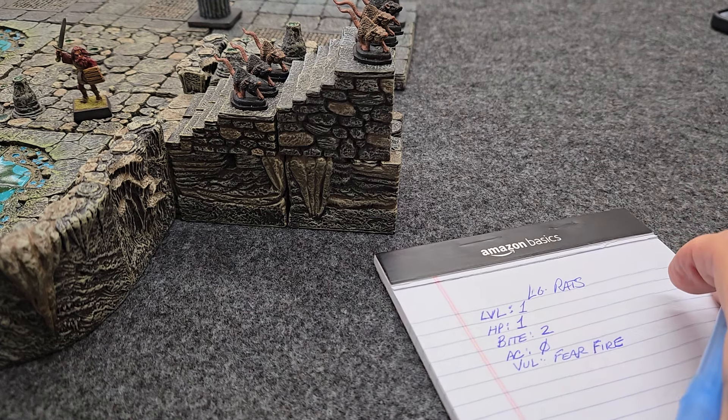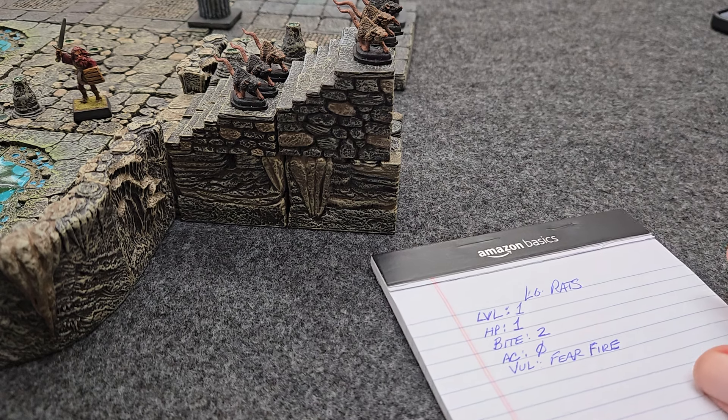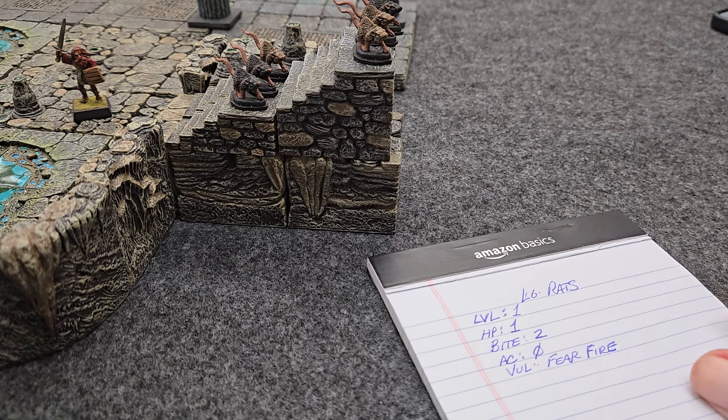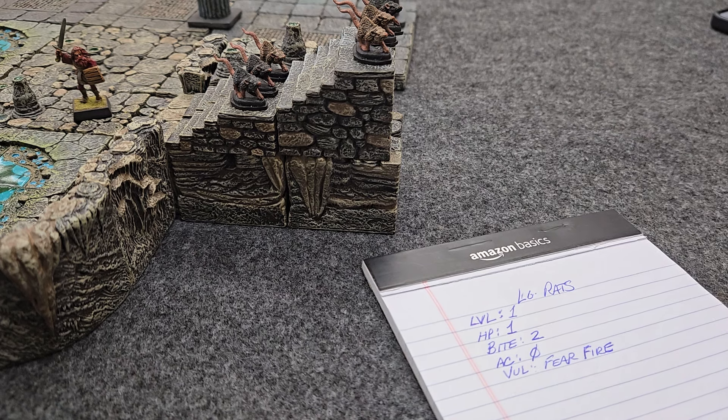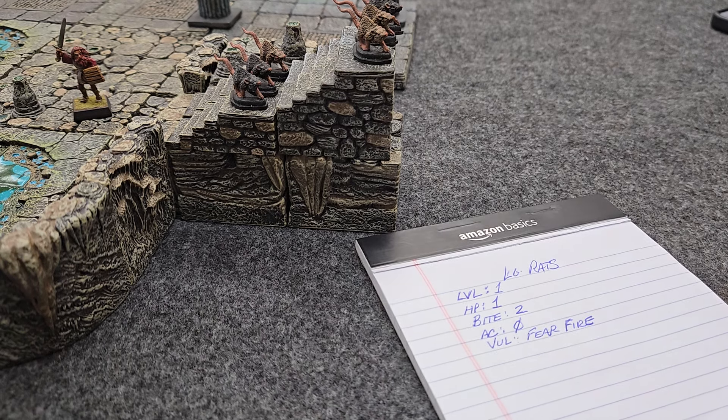A little tool I use to determine the size of creatures is to look at a party's total hit points. Once you know what their total base hit points are, you can figure out that's roughly what you want for the bad guys. One big creature can have a lot of hit points and you can modify accordingly, but you'll get the feel of that.